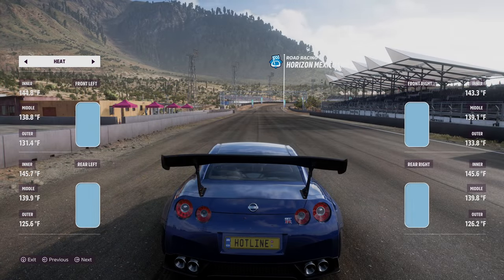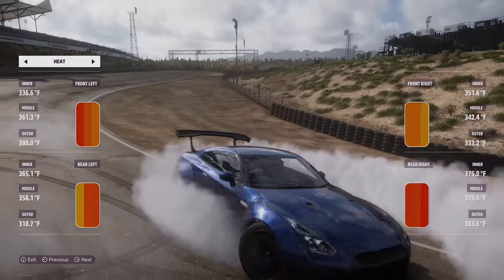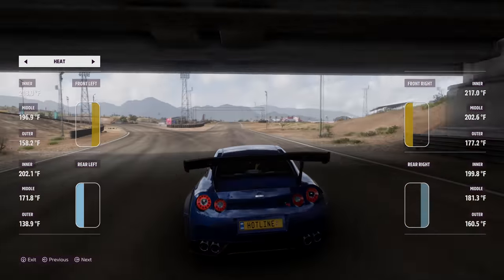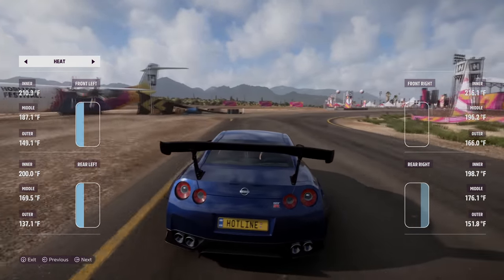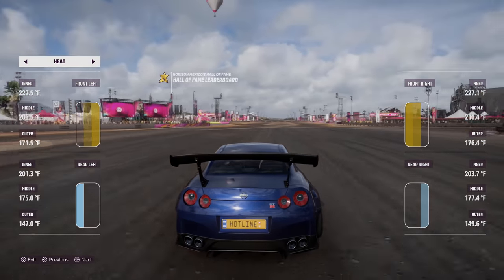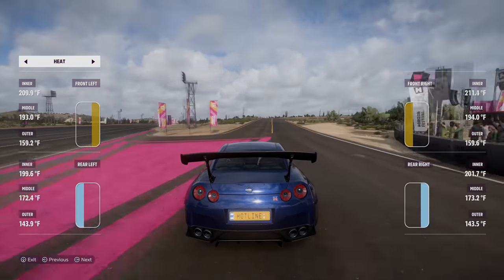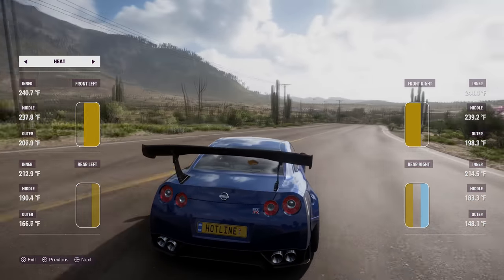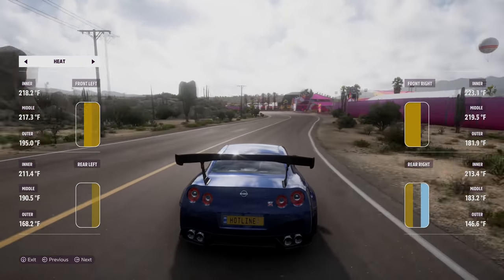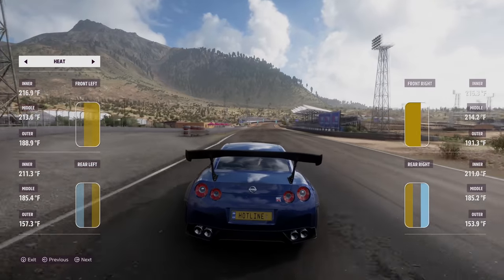Next up is heat — this is where we'll look at tire pressure and do another check on camber adjustment. If your tires are blue, they're too cold; if they're orange to red, they're too hot. Peak grip occurs right around when you're shifting between clear and yellow — solid yellow is still great, but anything dark orange means your tires are getting too hot and you'll lose grip quickly. Look at the temperature differences between the inside, middle, and outside of the tire. The inside should be the hottest, followed closely by the middle, and the outside should be the coolest.